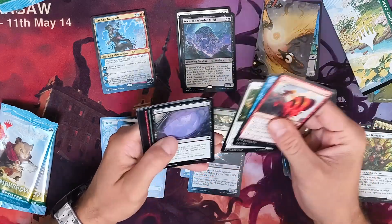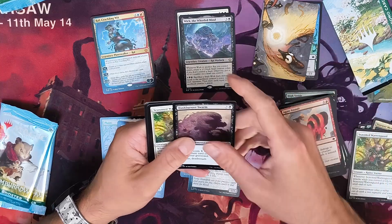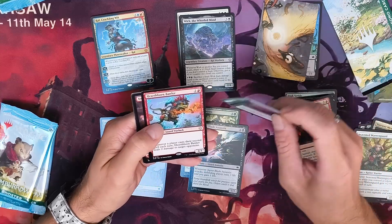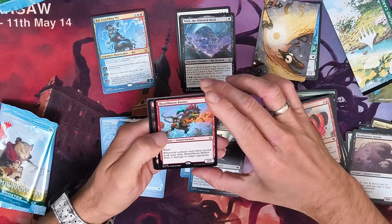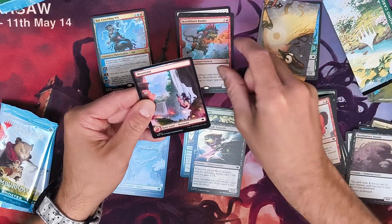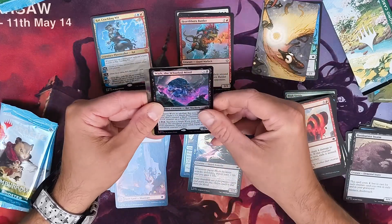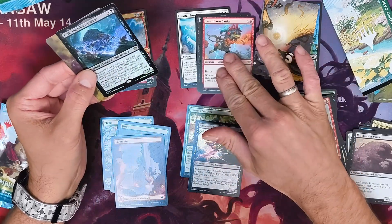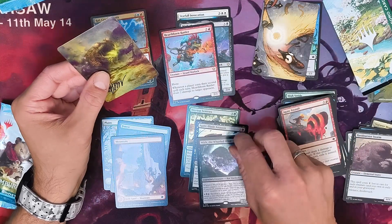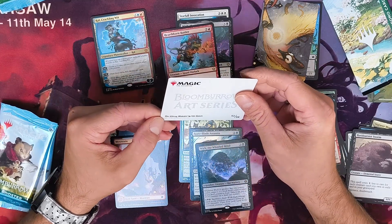Okay, another booster — we're opening five instead of six, as I said at the beginning. Commons: one, two, three, four. We have the Lizard Warlock, Heartborn Butler — nice! We have the Mountain, and a foil rare — the same that we hit here, the Warlock Mind in foil. Very nice!